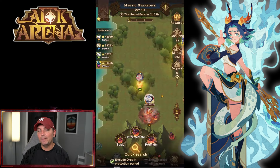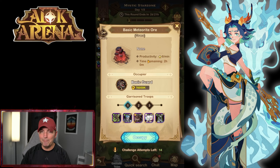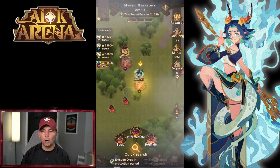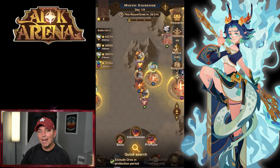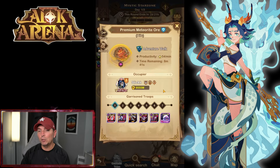When it comes to the quick collection, we have basic, intermediate, and premium. Even looking at a basic collection: it gives you 6 ore per minute. There is never a reason — even as a brand new player — that you should be taking a basic meteorite because it only gives 6 ore per minute. The intermediate nodes are where a majority of players hold, producing 18 ore per minute. Then looking at the big premium nodes — they produce 54 ore per minute.